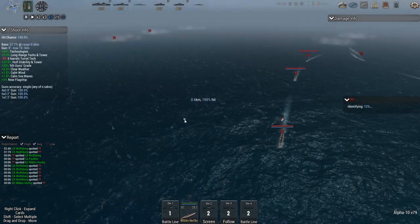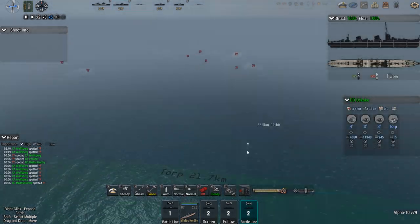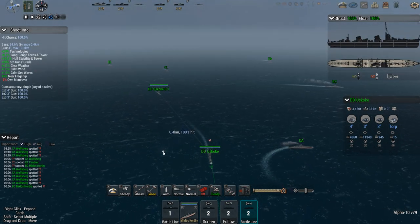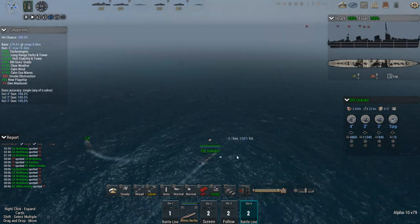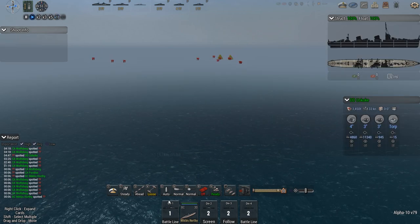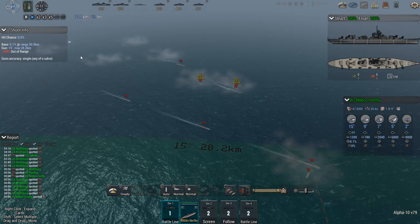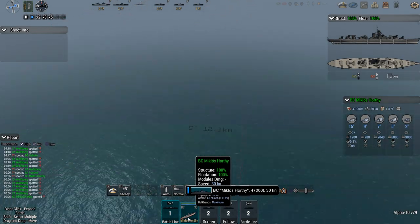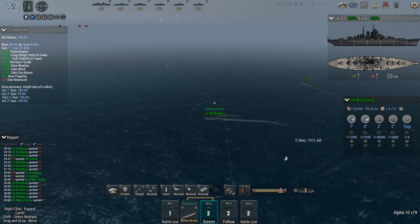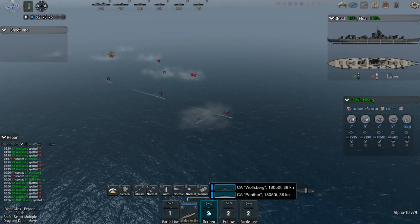This is the heavy cruiser group. 29 clicks. Somebody's colliding — not my ships. Let's go out and hunt some battlecruisers. They're firing. How are they firing already? Oh, they're firing at the heavy cruiser — that makes sense, because the heavy cruiser is closer to them and thus in range.